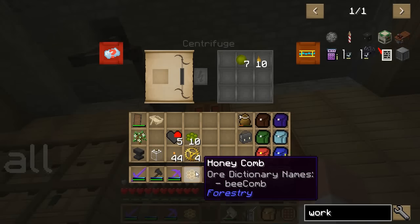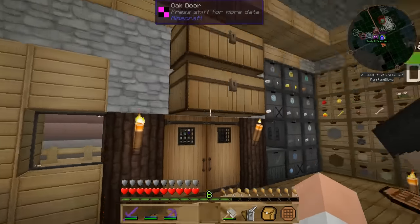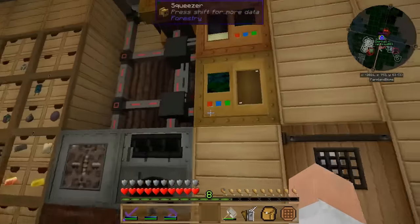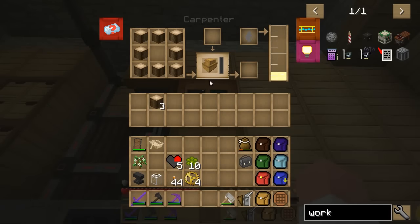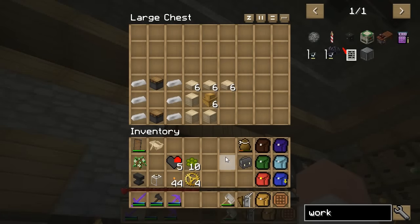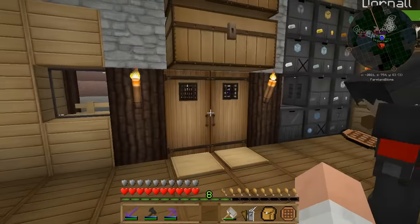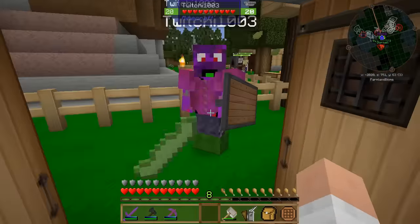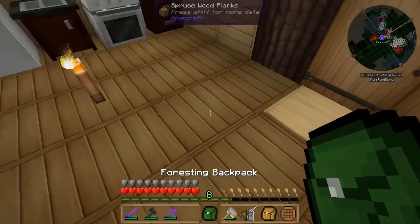So we could throw this honeycomb that we got in the centrifuge — whoa, the centrifuge interface changed somehow. I'll have to check into that — it's in the latest Forestry update. Squeezer. We've got our — why is it not making our casing? Oh, you took the casing out, didn't you? Put it over here. You're so awesome. Hey Twitchy, how's it going buddy? Someone told me you need some soybeans. I do need soybeans — you have soybeans? There we go! You are so awesome, thank you my friend.